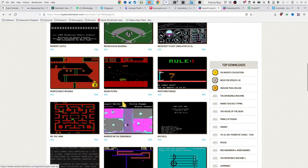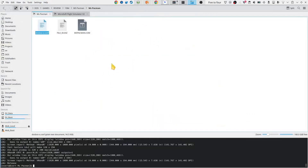So, Ms. Pac-Man. Let me minimize that. I've downloaded it and I've created a DOSBox config for it. Let's do that.